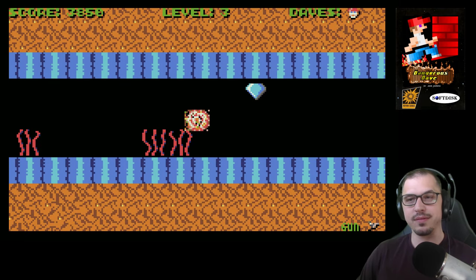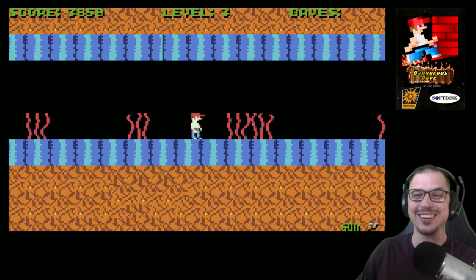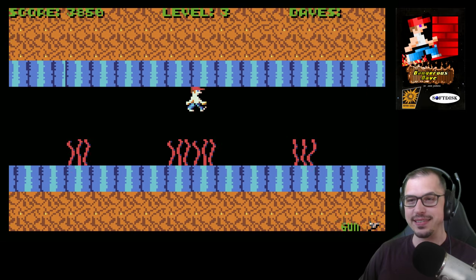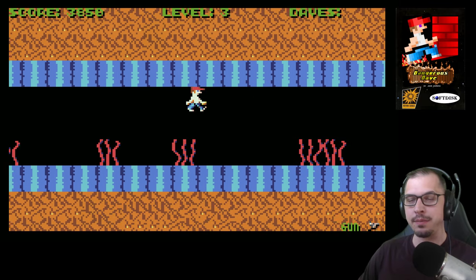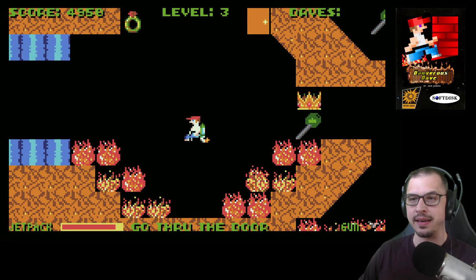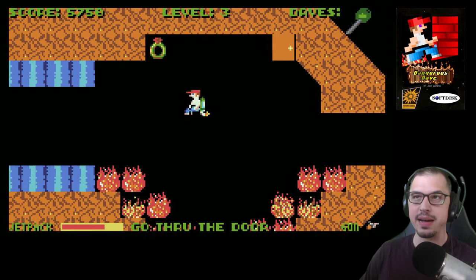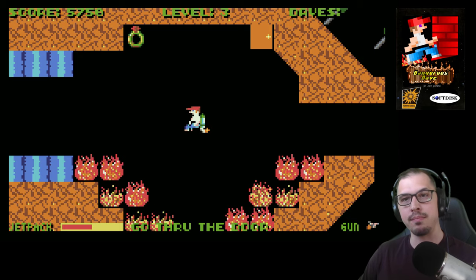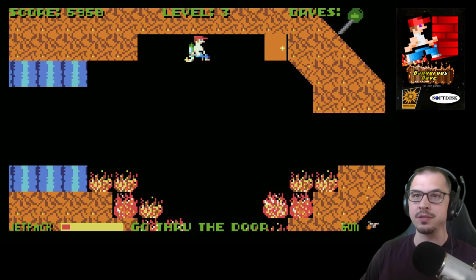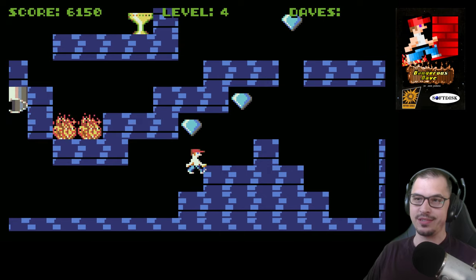No more Daves left and nine more levels to go — this is going to be a real treat. The jumping sound effect — I tried to mimic some of the sounds from the original, probably without much success, but that's okay. Another thing that the second level introduces is the jetpack. I can now fly with the jetpack around, which is pretty awesome. There's a jetpack level indicator at the bottom left of the screen, and once I run out I fall down. Seven levels to go and no more Daves — really good.